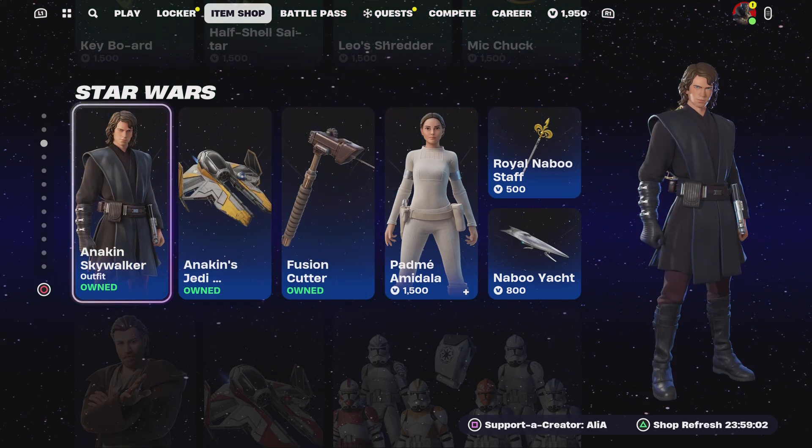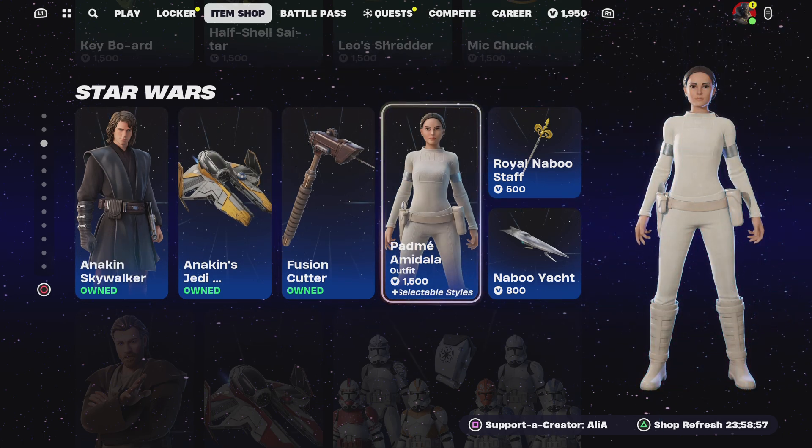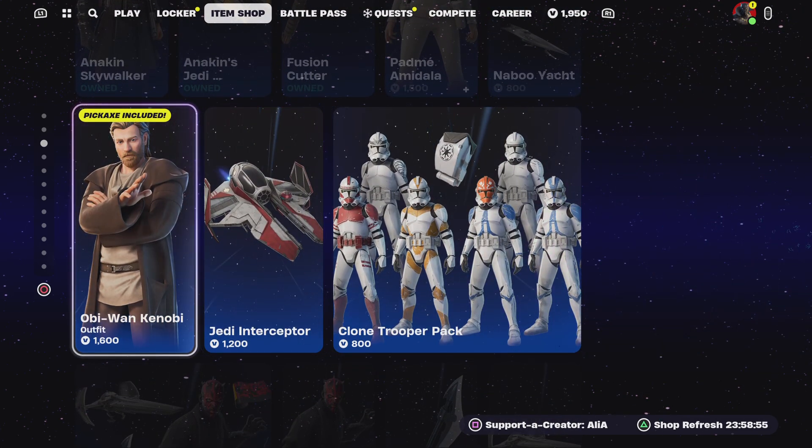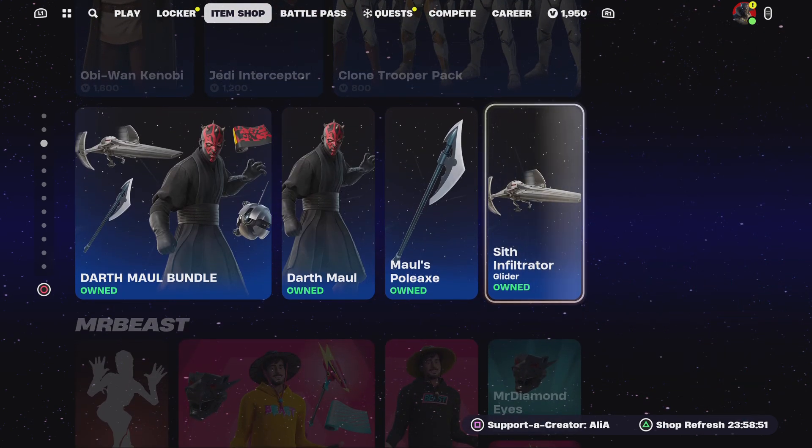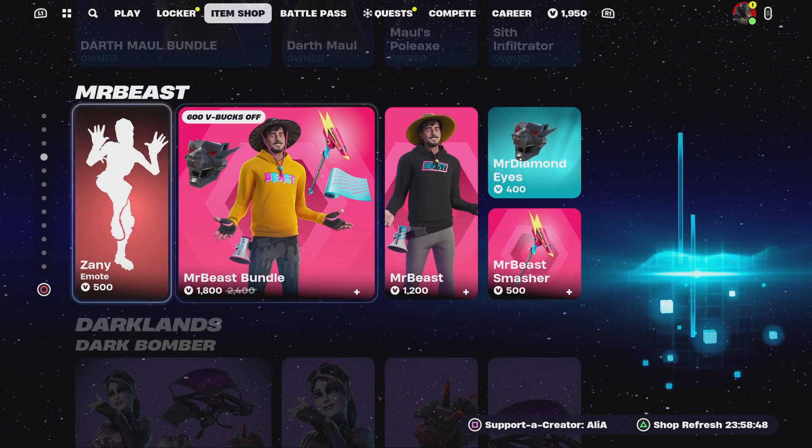Moving on to the Star Wars section — we've got the legend himself, Anakin Skywalker, Padmé, gliders, harvesting tools, Obi-Wan Kenobi, a glider, the Clone pack, and Darth Maul is still with us.